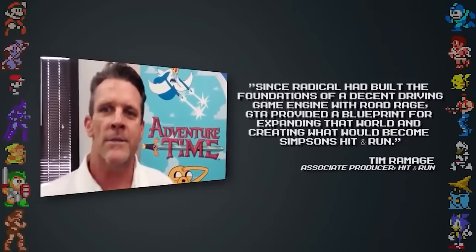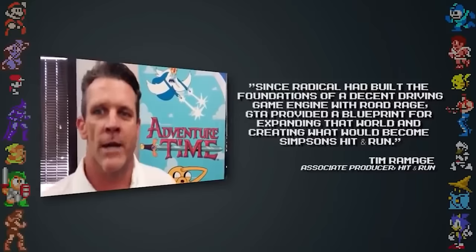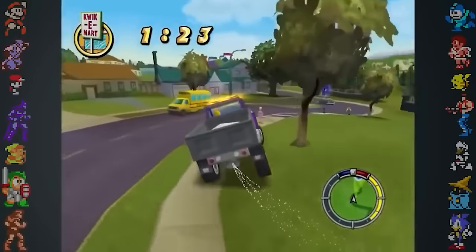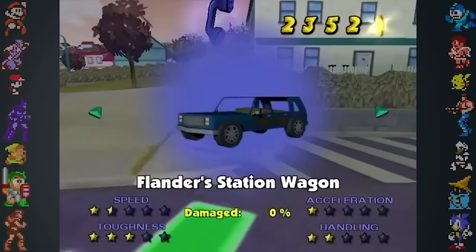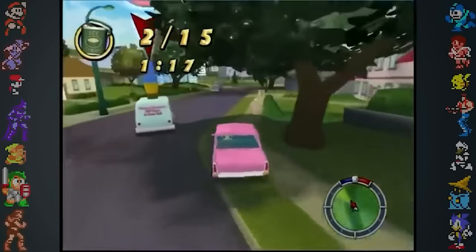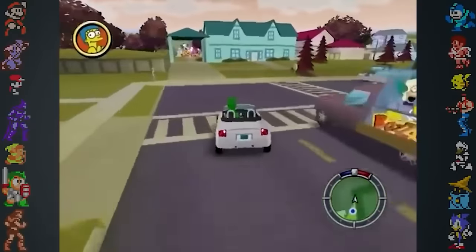Since Radical had built the foundation of a decent driving game engine with Road Rage, GTA provided a blueprint for expanding the world and creating what would become Simpsons Hit and Run. One of the biggest similarities between GTA III and Simpsons Hit and Run was the amount of vehicles players could commandeer. There are over 70 vehicles throughout the seven levels of the game. Users and modders have found additional unused vehicles like an ice cream truck, a blank blue van, and unusually, an Audi TT.